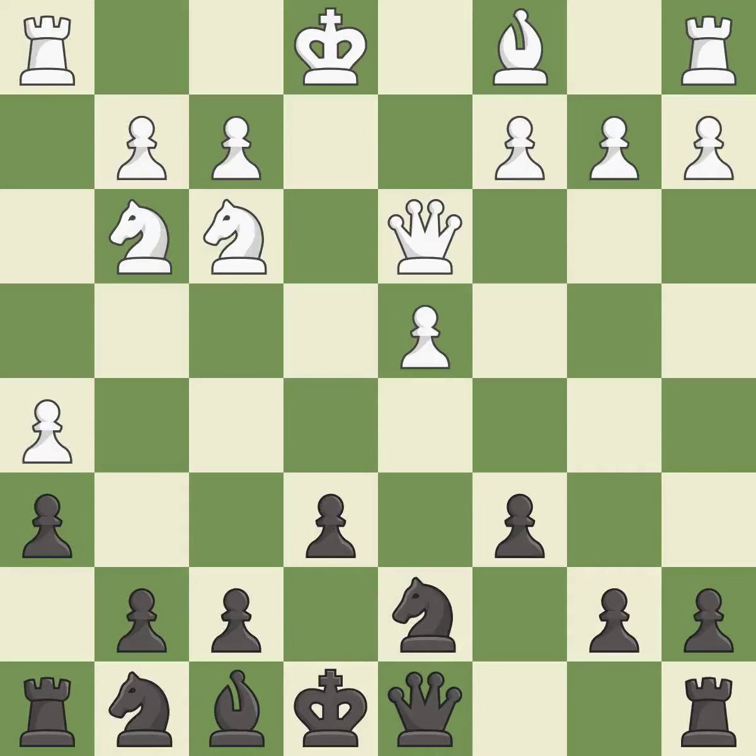e6 controls the d5 and f5 squares and allows the dark-squared bishop to develop. Bd2 develops the bishop, controls the e5 square, and prepares queenside castling. Ngf6 develops the knight toward the center and controls the e4 and d5 squares.